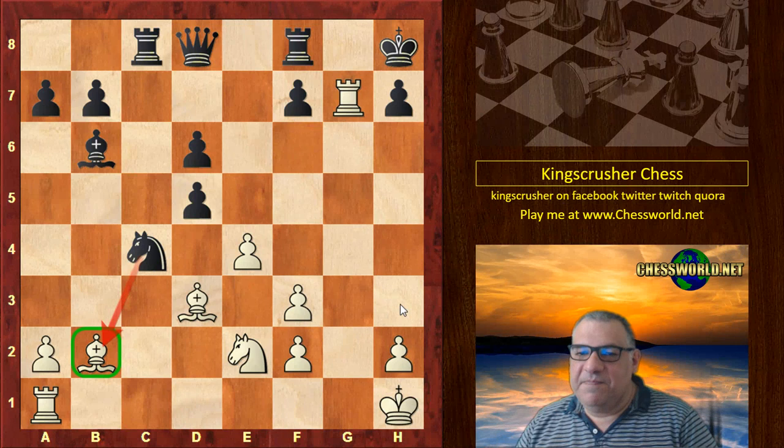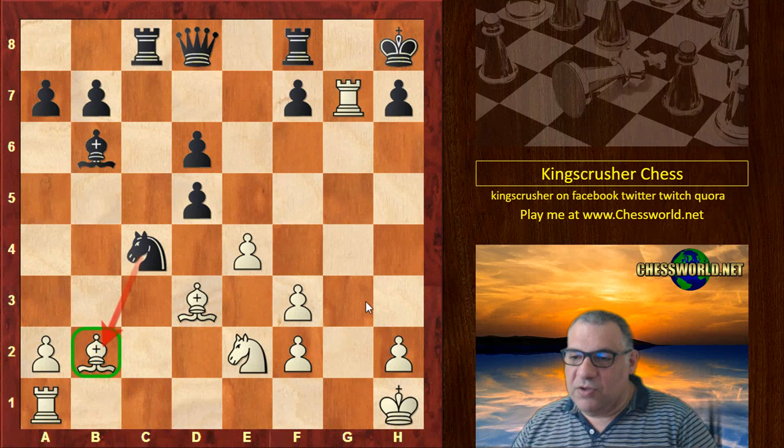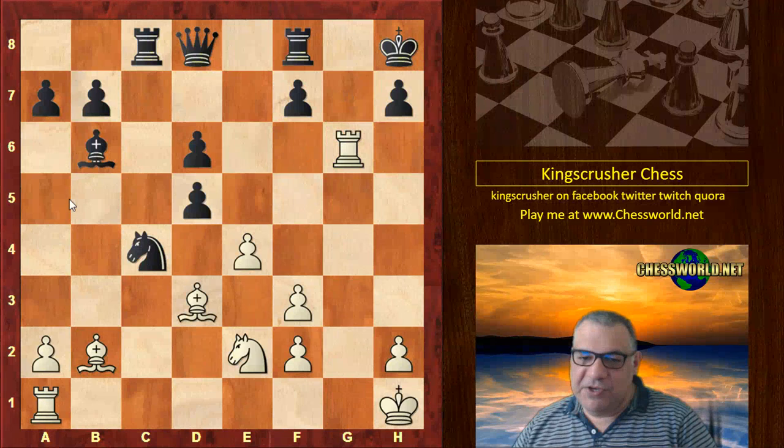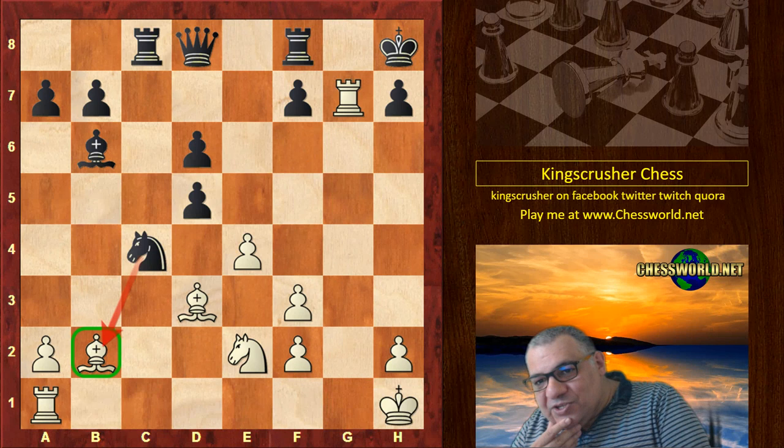What would you play in this position? I'll give you five seconds to pause the video — can you work it out from here? Not something like any Rook move like this or that — we've got potentially Knight takes Bishop, right? That's the snag. So how do we deal with that?